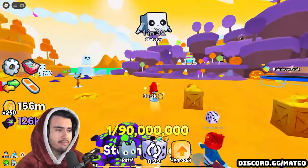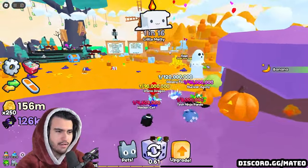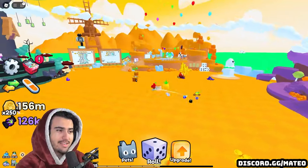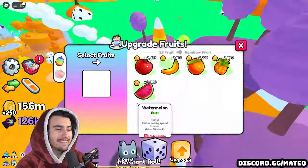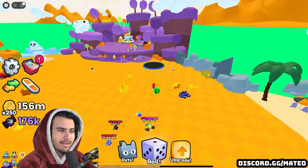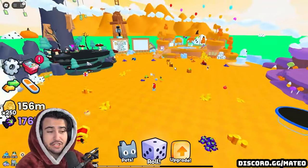So the Halloween update in Pets Go is here and this is what it looks like. We got a bunch of Halloween themed stuff all over the map. Now, we can't act too surprised because these are pretty much the same textures that we have in Pet Sim 99, so it's not really like they did that much — they had to make these graphics anyway. But either way, it is still a nice touch and a good addition to this update.